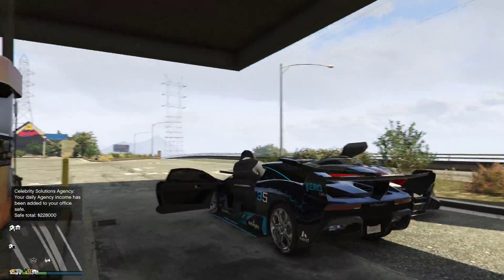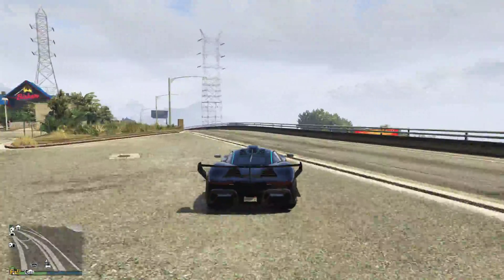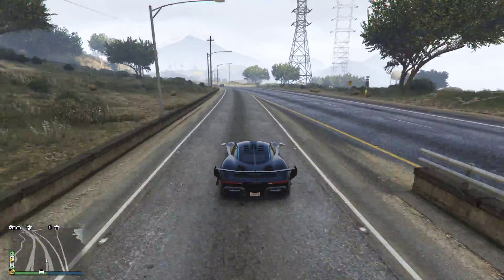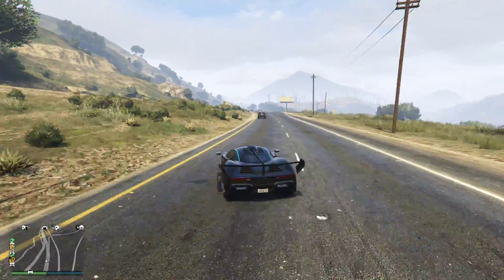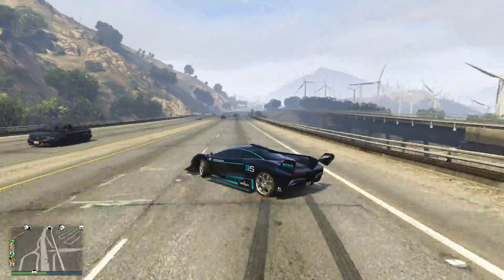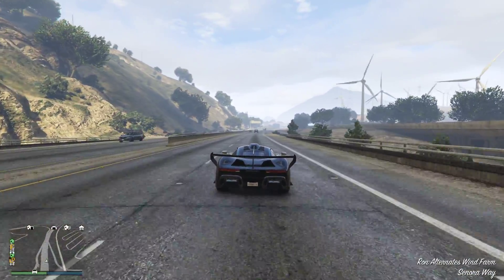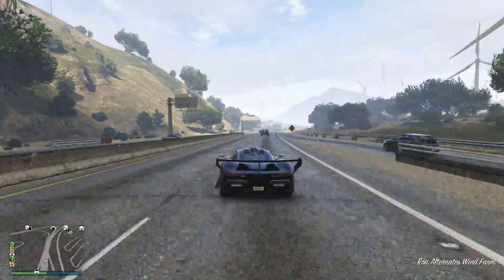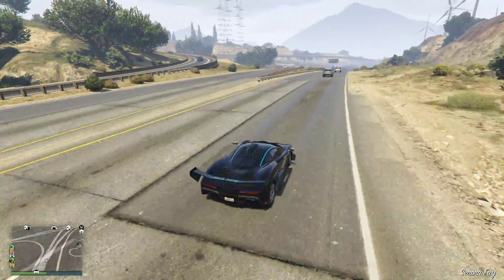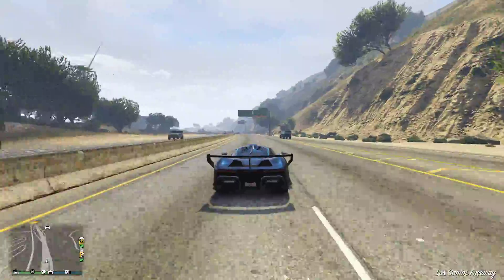Next up we have the Emerus, which is also a direct competitor to the Krieger. Both were released in the same update and feature the same top speed at 127.25 miles per hour. The Emerus has very good handling too, though it can lose grip — it turns corners sharper. So if you're a confident driver who understands how to use that insane cornering, it's great, but if not it'll actually be worse for you and I'd say go for the Krieger.